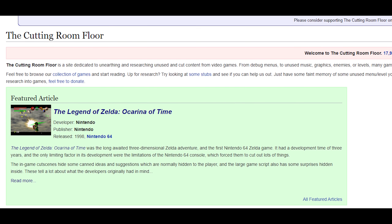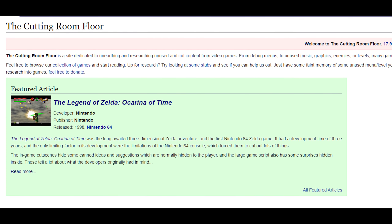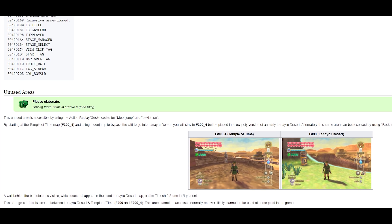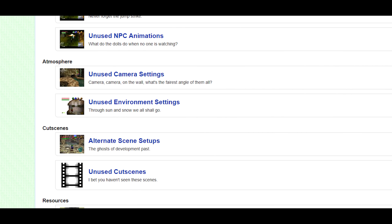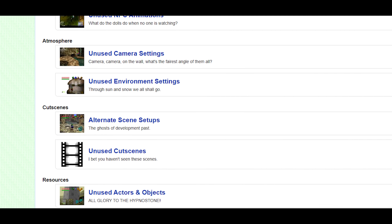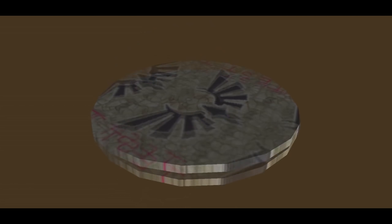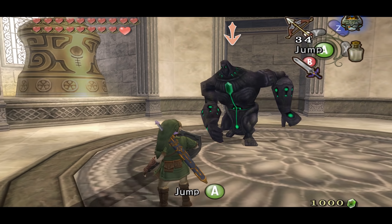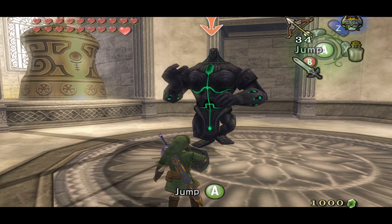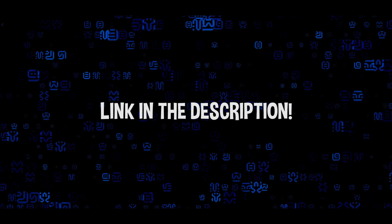Before we continue talking about unused content in Zelda, I just wanted to give a huge shout-out to The Cutting Room Floor. Their whole website is dedicated to the research of unused content from video games, and it's my primary resource when making these episodes. If not for their hard work, these videos wouldn't be nearly as good. There's a lot of secrets within game files which, thanks to this website, are made easy to find. I'll have a link to their site in the description and highly recommend checking it out for yourself.